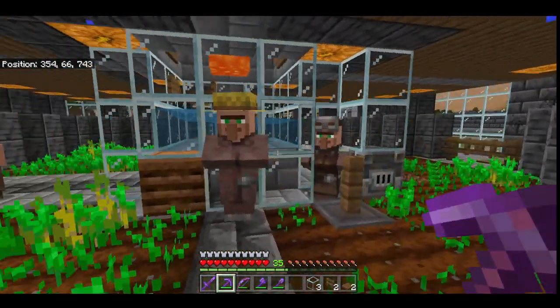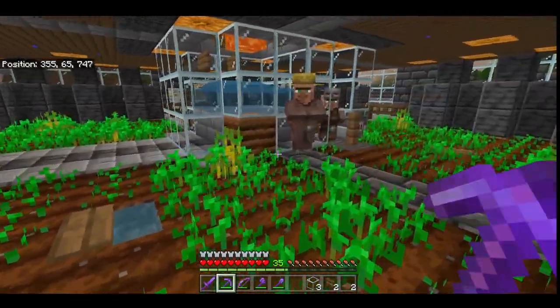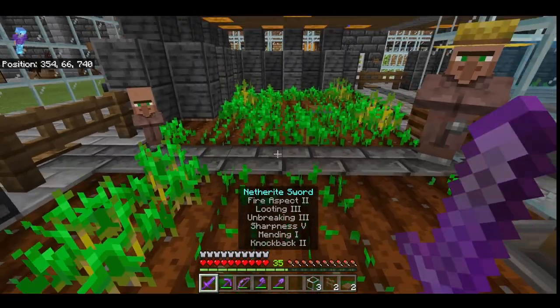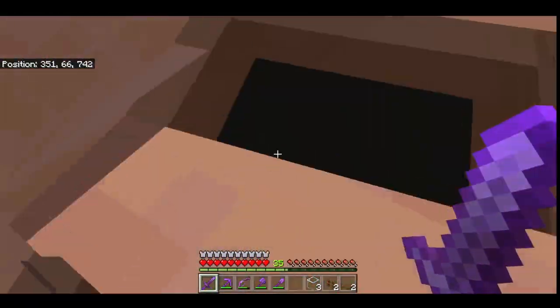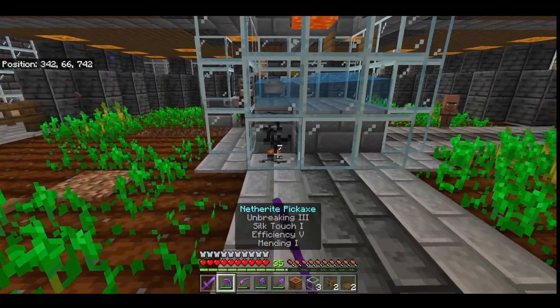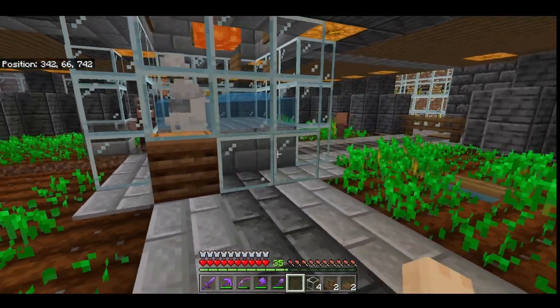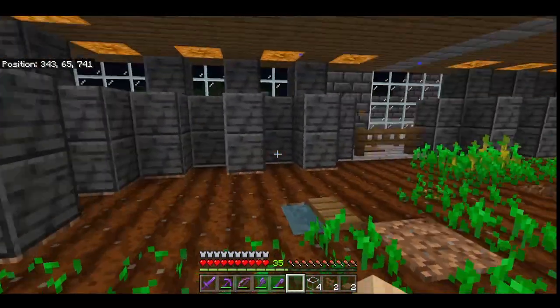Maybe it will be easier for the farmer here to feed him. I'm going to put a composter on the opposite corner here. When this baby villager grows up, he's going to farm on this side.